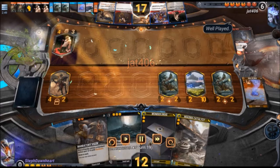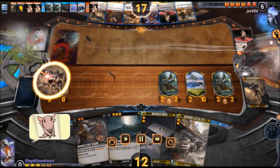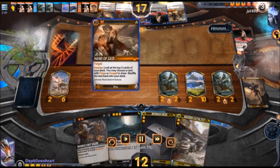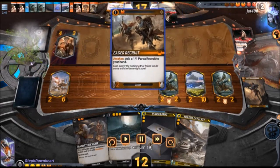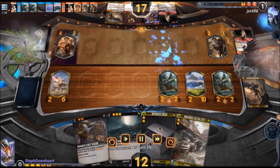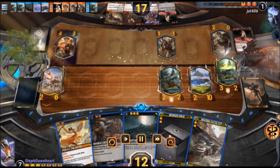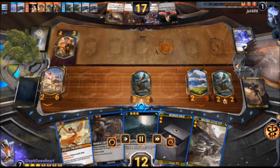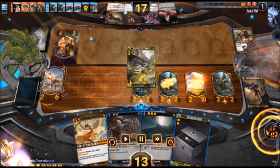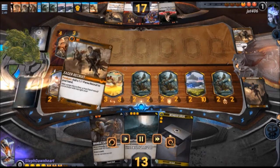I also have Wonder Drug in hand just in case my health drops too low. My opponent traded in the Muse, got a draw, tried to draw off the Hand of Saad as well, and decided to defend a little bit against the onslaught on the right. I'm continuing to spam tokens, and I basically have a pretty big board lead right now.